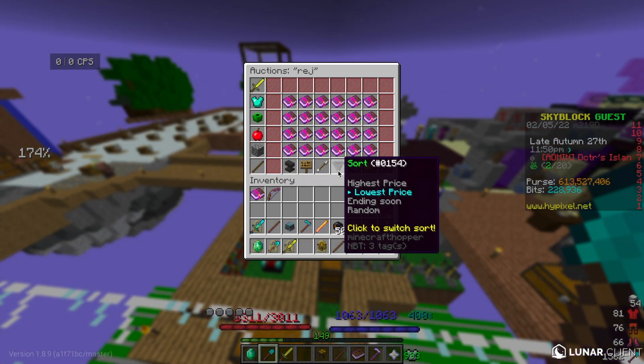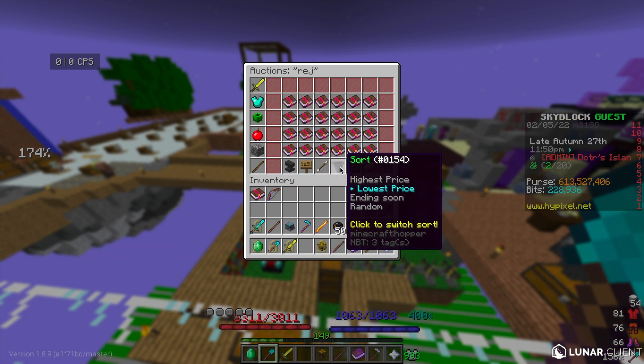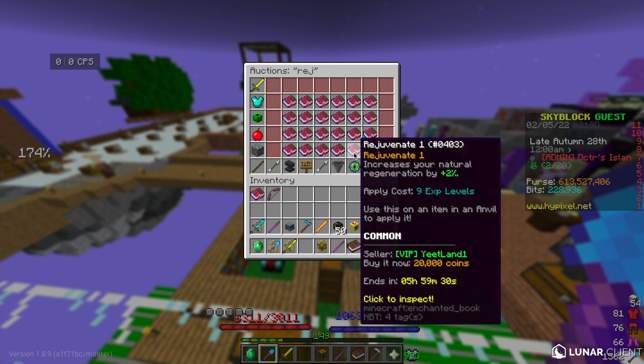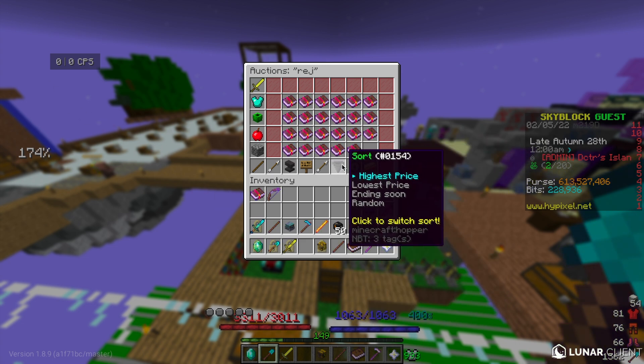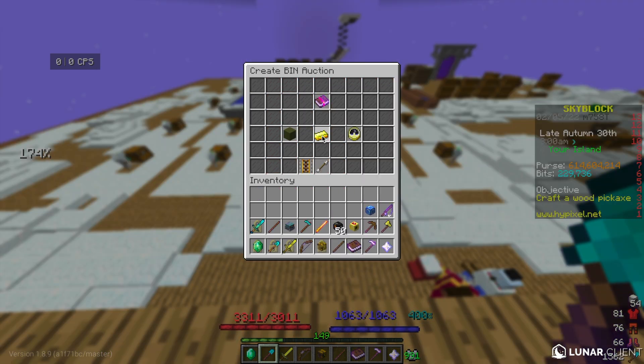The ways you can refresh the page fast is obviously go to lowest bin and then buy that one, or you can go to highest price and go all the way down to this one. This refreshes it again when you go to lowest price and go to commons, and then this also refreshes it.